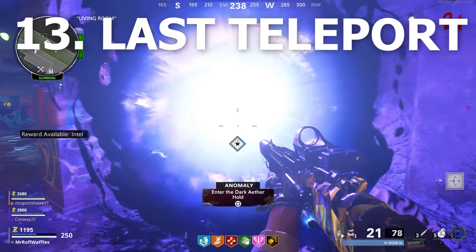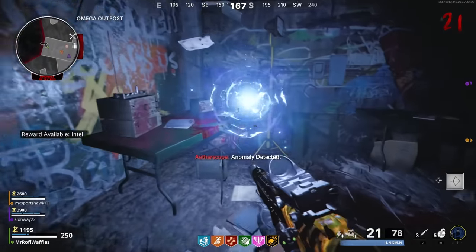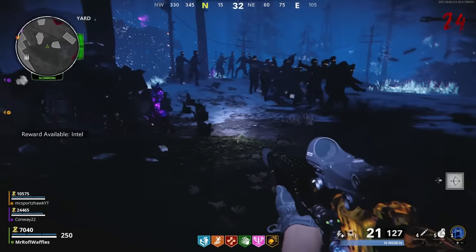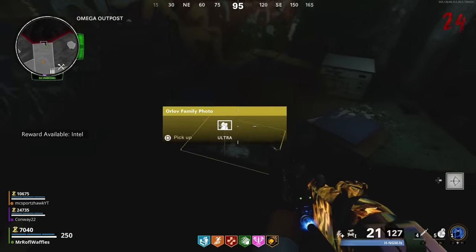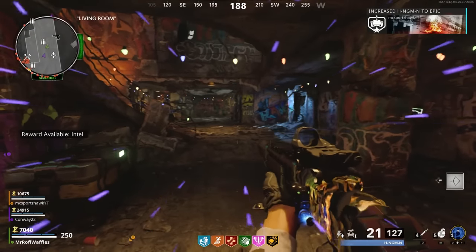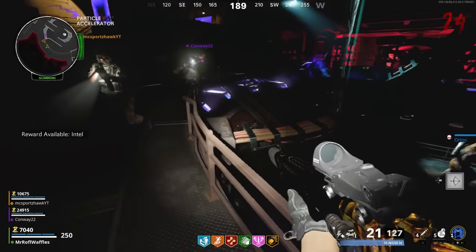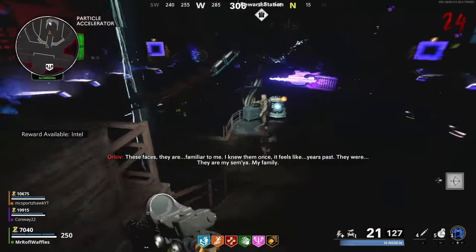When your team is ready, go into Nacht der Untoten and look for the newly spawned Anomaly. Activate it, travel to the Dark Aether, and run around looking for an 'Anomaly detected' signal just like before with the ghost encounters. Spawn in the ghost of Orlov — he'll talk for a while. When he finishes, he drops a picture of his family which is your token into the boss fight. If you return to the normal world and there's no picture on the floor, go to the next round, reactivate the portal, find the ghost, hear his dialogue again, and pick up the picture. It's a bit buggy — Treyarch Easter eggs just have built-in nonsense sometimes.